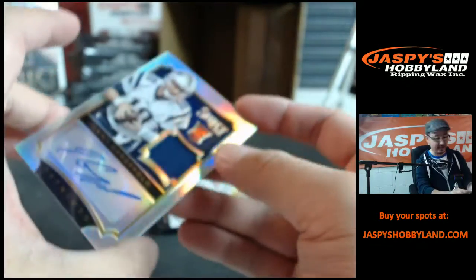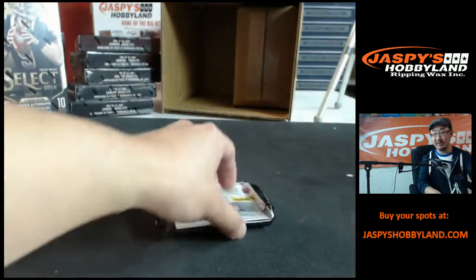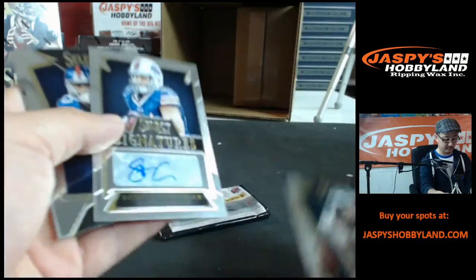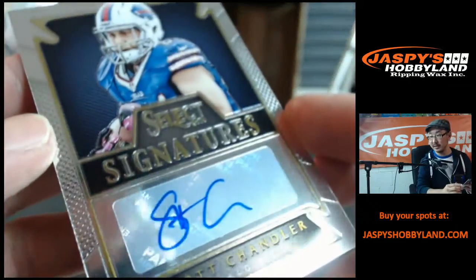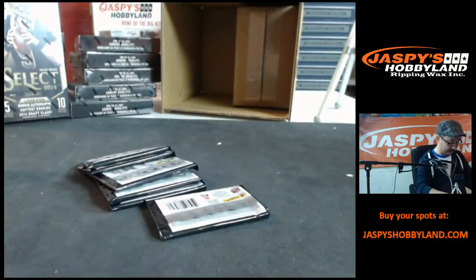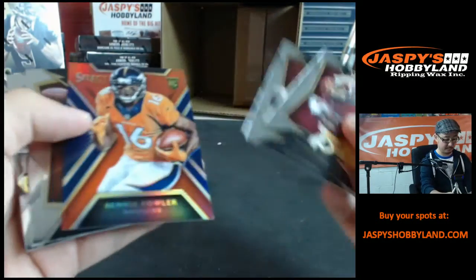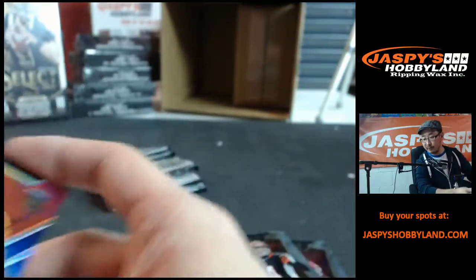Nice one — that goes off to Teddy, there you go Teddy! Hey, solid, not too shabby at all. We have Scott Chandler autograph for the Buffalo Bills — nice, Select Signatures, Scott Chandler, goes to J. You watch 97, goes to Jay, not numbered. Benny Fowler, numbered to 99 — 52 out of 99, going to the Denver Broncos, that's Jason C.